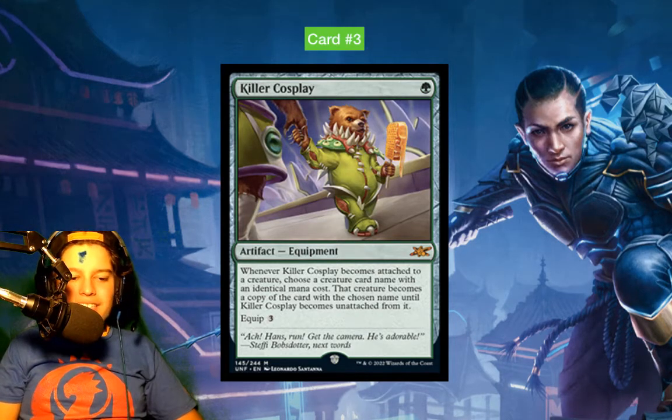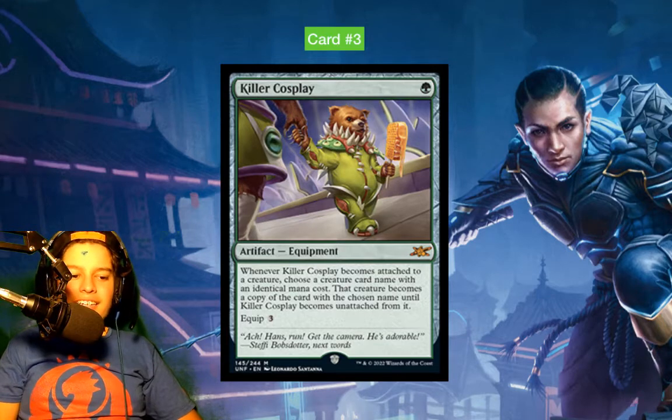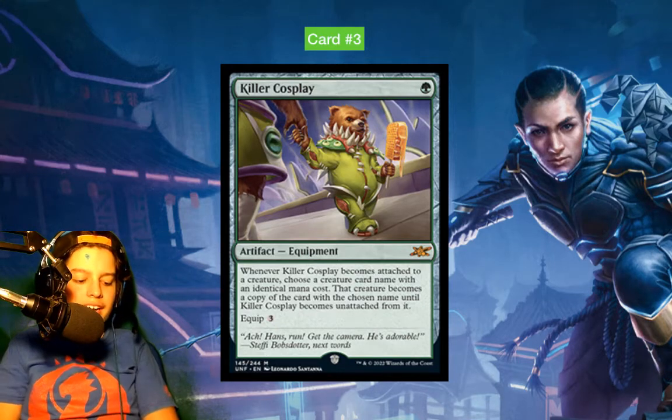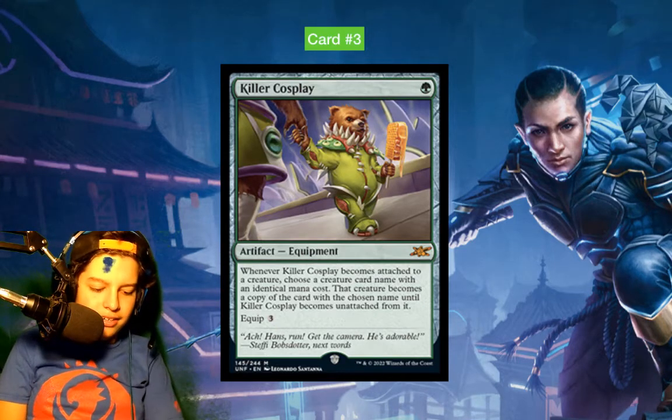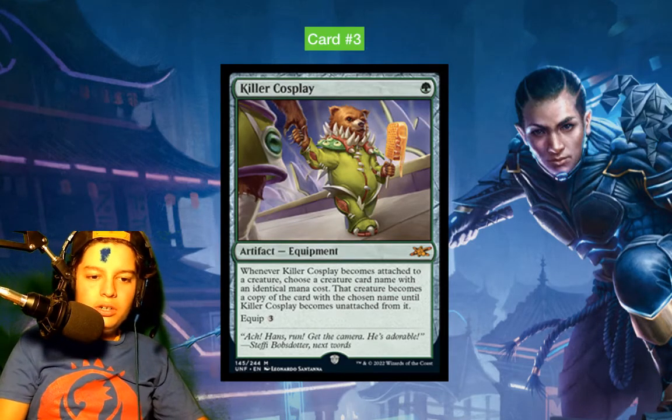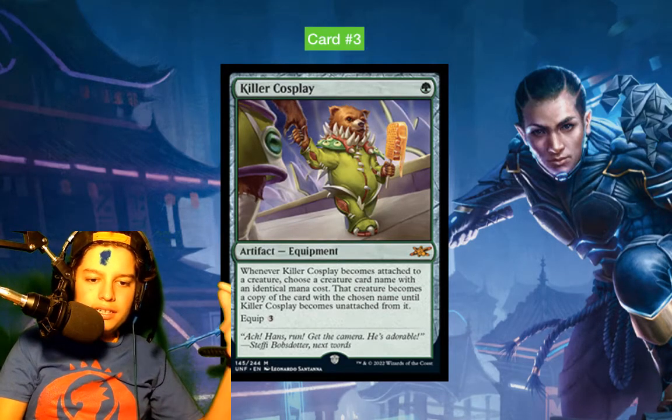Also referencing a Revenant and Hans saying 'not again' — we've got Steffi, Erik's daughter, and Hans Eriksson. Let's go into number two.